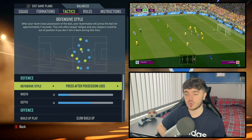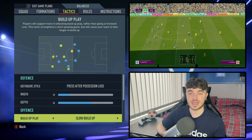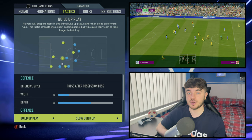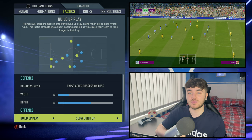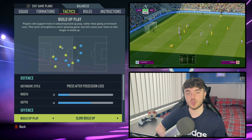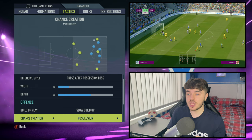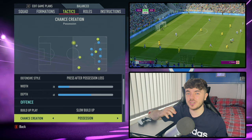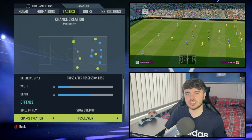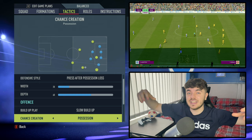Offensively, we've got slow build-up, giving the emphasis on playing out from the back — players showing for the ball at goal kicks, coming short. The fact they play a free back system also enables this more effectively because you've got more options. Chance creation is on possession; not as many forward runs. They work the ball through the thirds with clever, intricate movement rather than constantly trying to penetrate the back line. That crowds out the central areas, supporting the possession-based style and creating space for wing backs to drive forward.